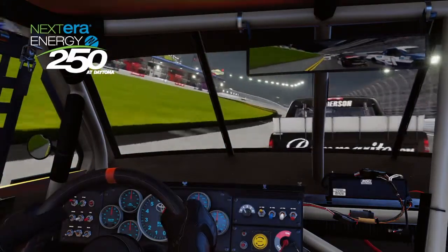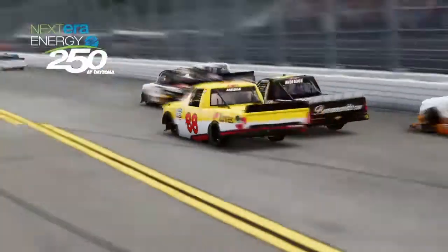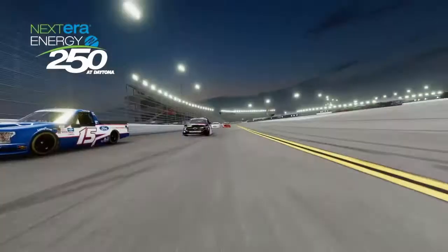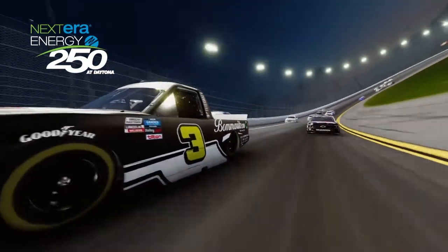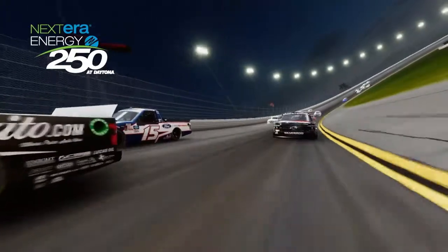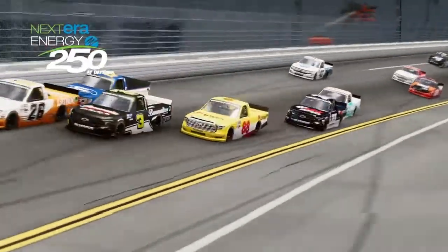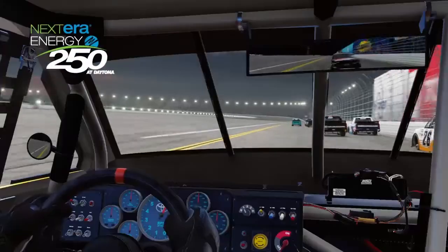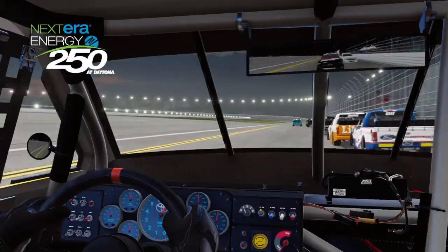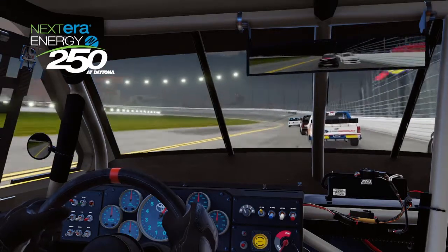Coming to take the white flag, the 2 and the 3 are hooked up and I'm right behind them. I make a move to the inside — trying to go 3-wide between the 26, the 3, and myself. I almost clear the 3 car, but I get into the apron and that screws me over. I try to side-draft the 3 but just hit him on accident. I try to get the 33 lined up with my back bumper, but he isn't able to get to the bumper in time to push me down the back stretch.